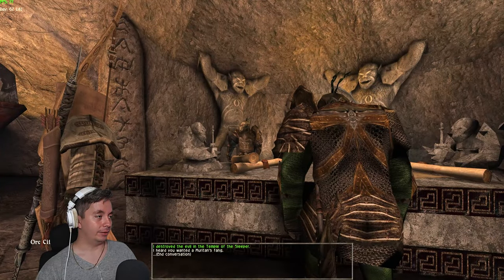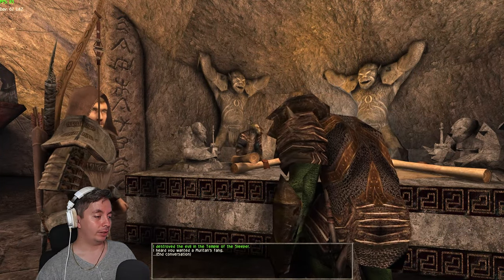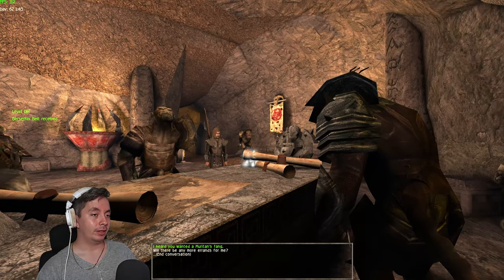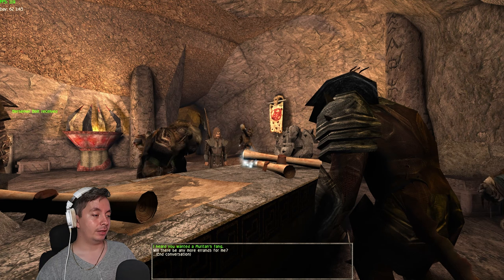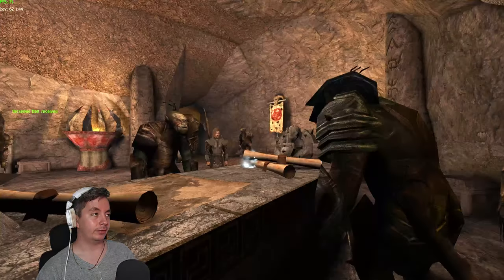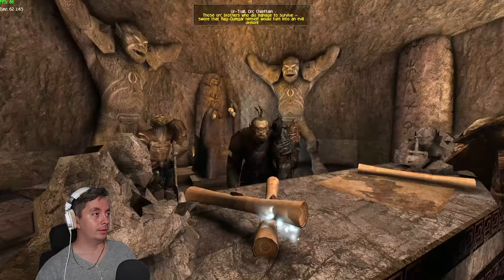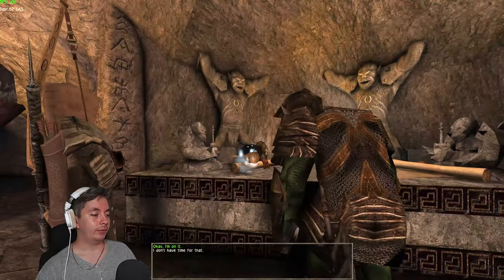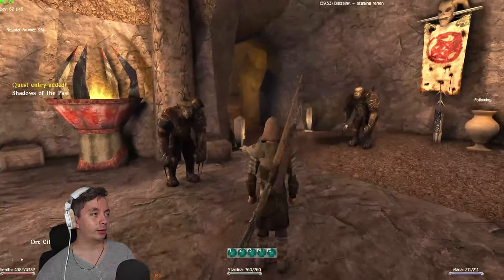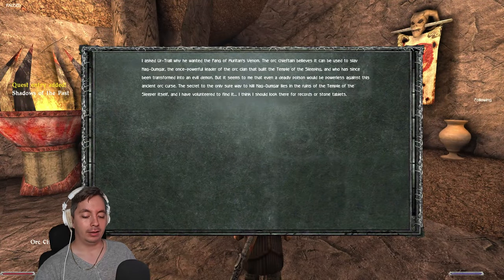I'm here with the chieftain and we're going to say that we destroyed the evil in the Temple of the Sleeper. You get a berserker belt, and you can also ask him about the Mariton Fang. You get a quest called Shadows of the Past if you accept. It says your chieftain can be used to slay Nogmore, the once powerful.